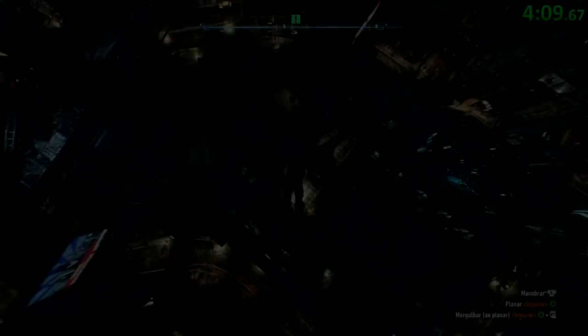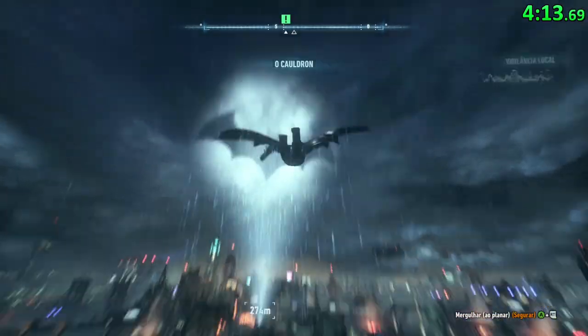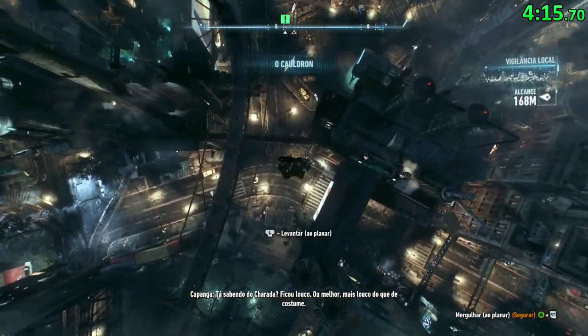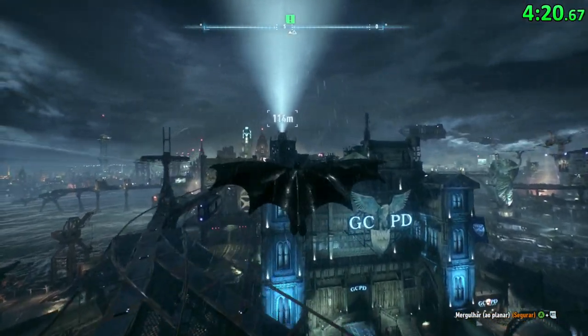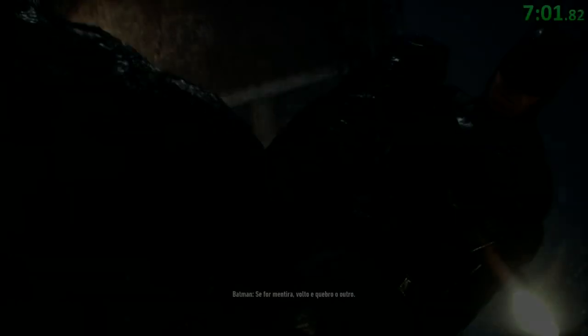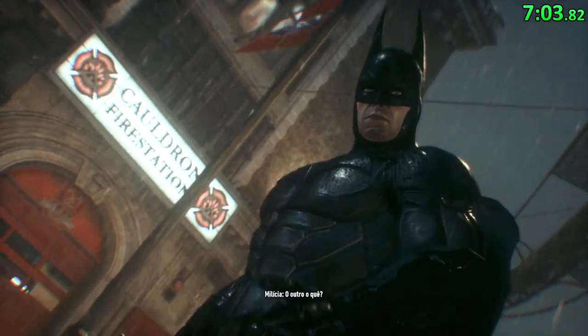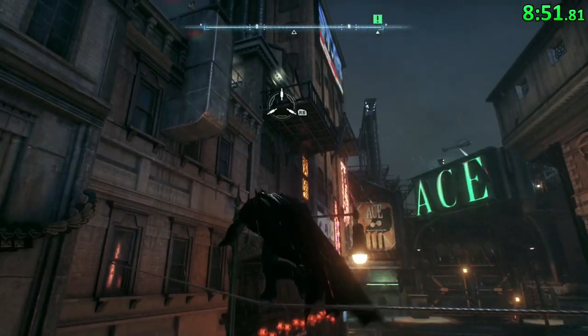Let's begin. For the beginning you can just glide straight to the garden. Batman Arkham Knight has a way better mechanic of gliding compared to the other games. In this game you can actually gain a lot of height, which will be very helpful for some strats we'll use in the run. So after interrogating this guy, we're gonna do some parkour, and Line Launcher will be our savior.